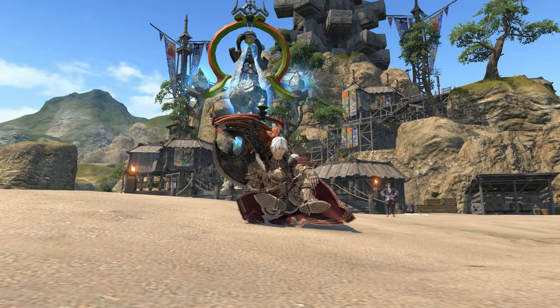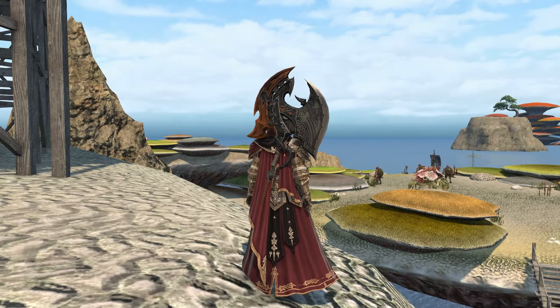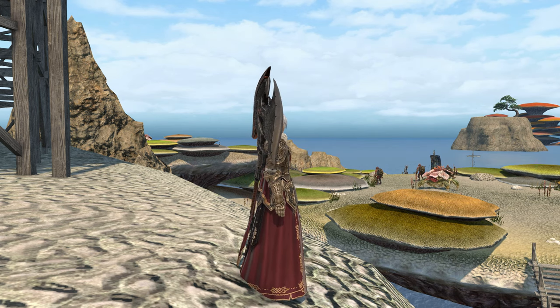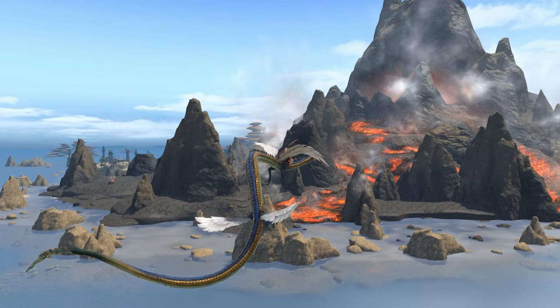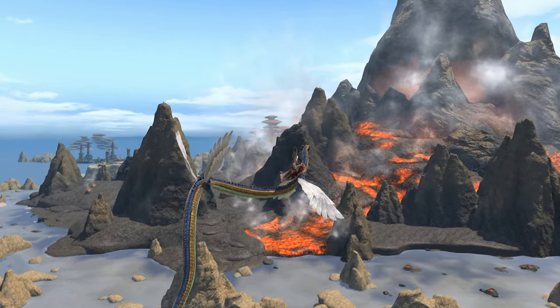Straight into number three, we have another Stormblood entry and it's no surprise — this will take us to the Ruby Sea. The Ruby Sea really got me twofold. First off, above surface level you see the fishing villages, you see Hell's Lid which is this giant volcano you can see all the way across the sea, and you think wow, this is beautiful — there are beaches, typical Final Fantasy 14 stuff.